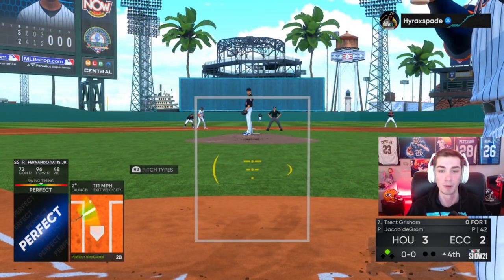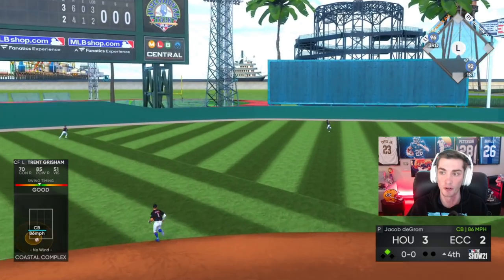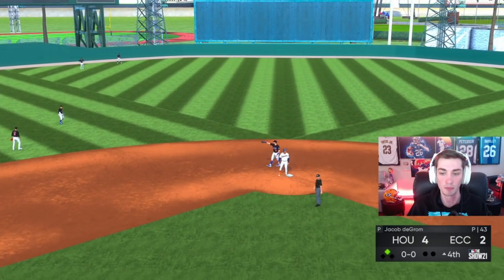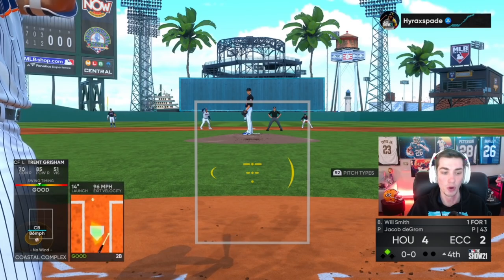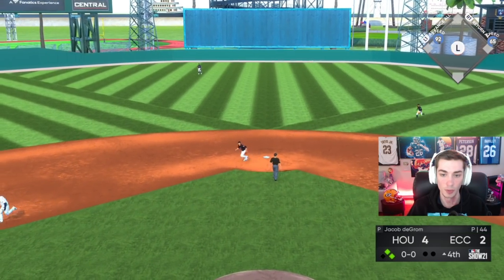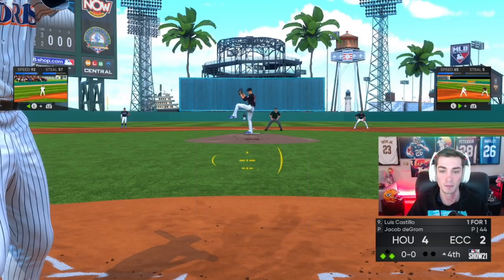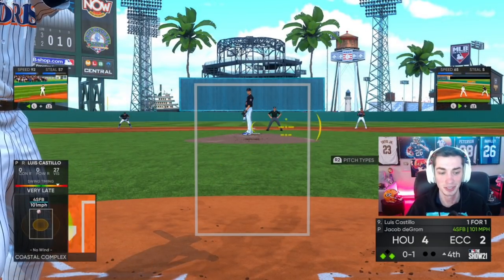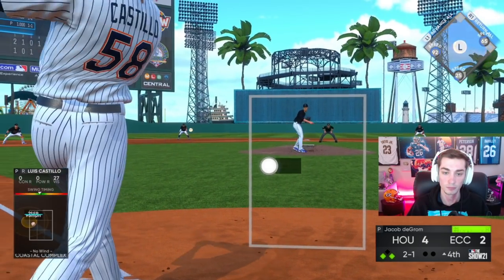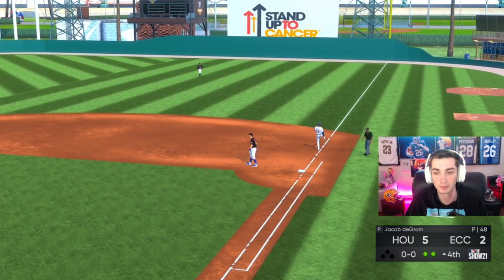Get big man Trent Grisham — and he's going to shoot that one to the left-center field gap. Super Fractor Trent Grisham, 92 speed, we're going to hold up at two. I just don't want to run on Byron Buxton in any capacity with no outs. We got him! Trent Grisham safe at third. That's how you do it! Don't question me. He probably doesn't want to flirt with loading the bases. Double play — that's why you don't swing the bat with pitchers.